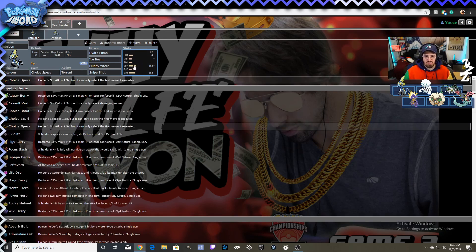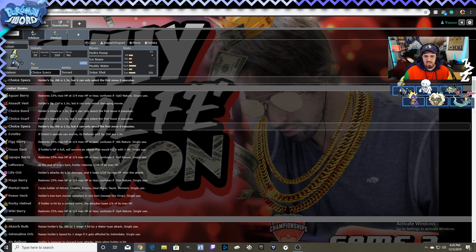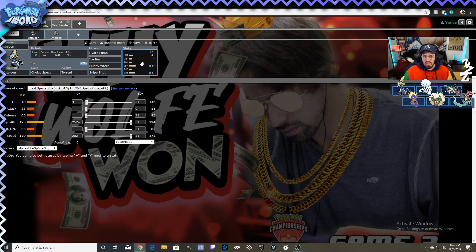Choice Specs is where I think it really starts to shine. It has really good Special Attack, but even that sometimes misses some KOs. Throw a Choice Specs on there and you're going to be picking up a lot of stuff.